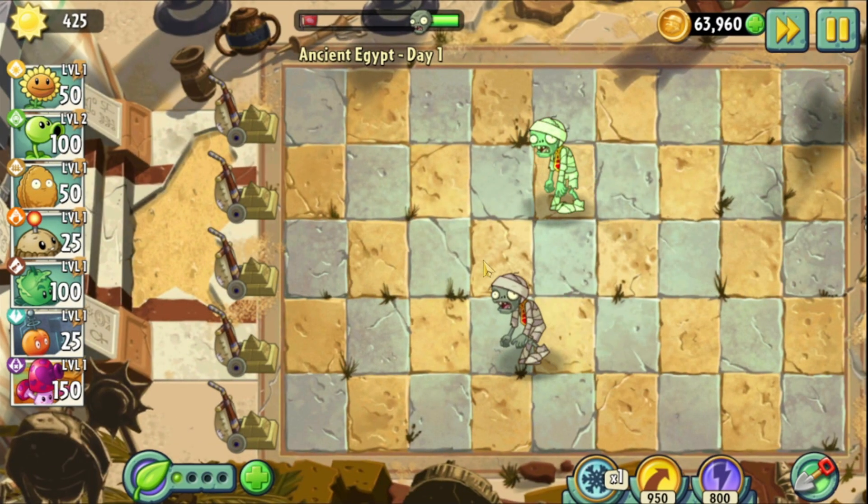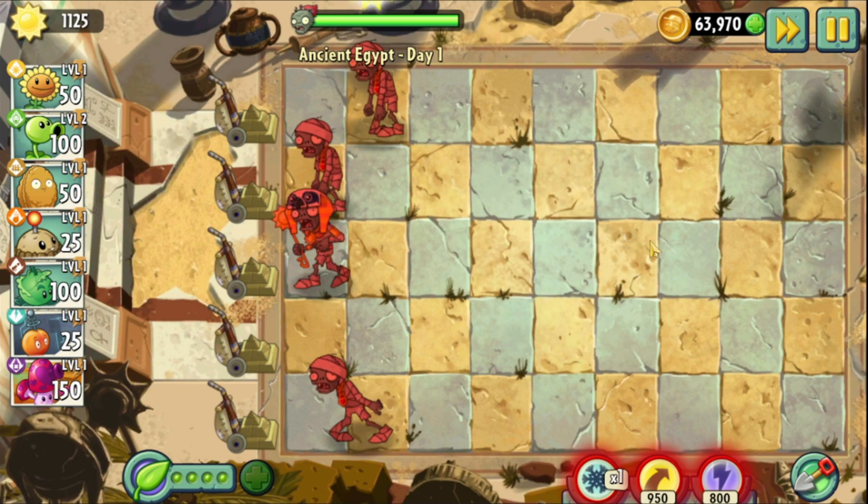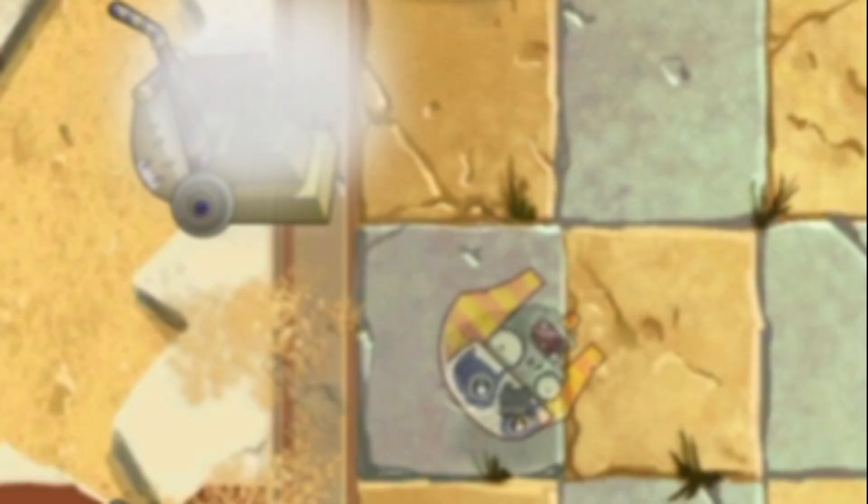The first plant we can use is Bloomerang, but of course we don't unlock it until the third level. However, we are given infant lawnmowers, which is good, I think.